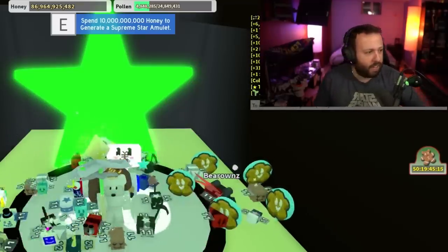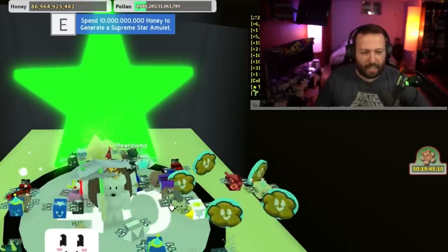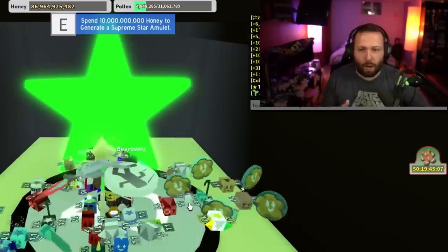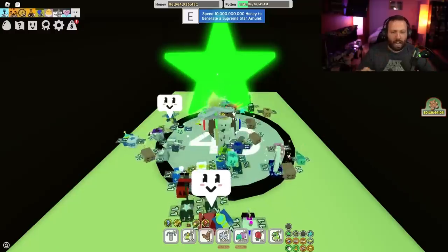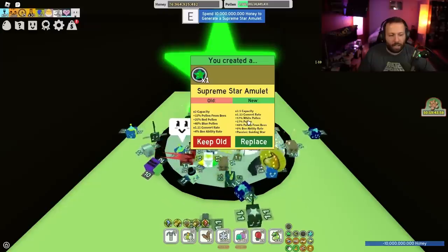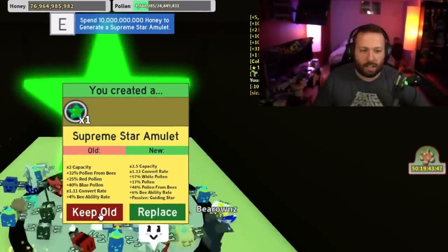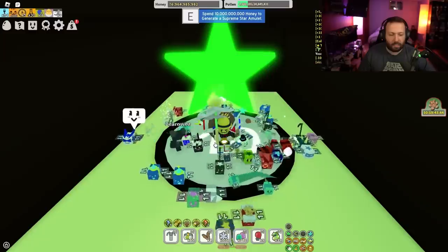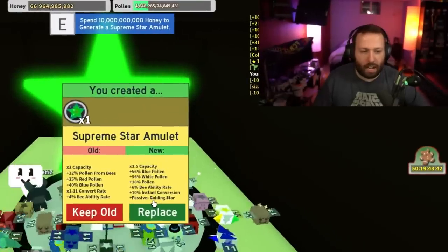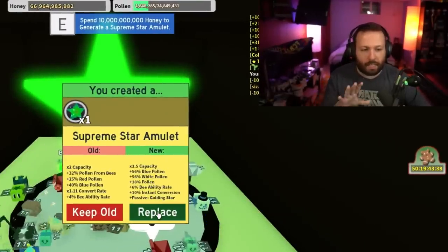I need Pop Star, Pop Shower, and Guiding Star passives, and I need blue pollen for sure. We got Guiding Star and white — that's not what we need, so I'll keep my old one. If I don't get one of these, this is going to hurt my soul. We got Guiding Star with blue, white, and pollen — I'm going to take this for now. We're at 24 million capacity, now we're at 30 — that was plus 14 million to my capacity.